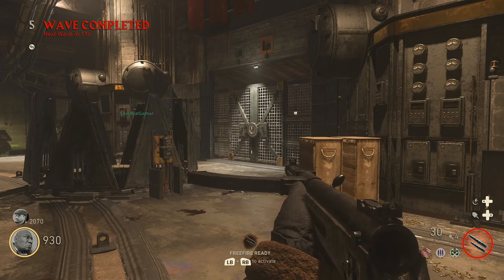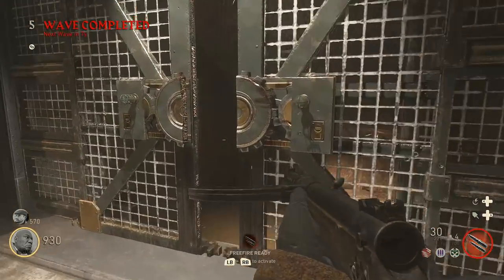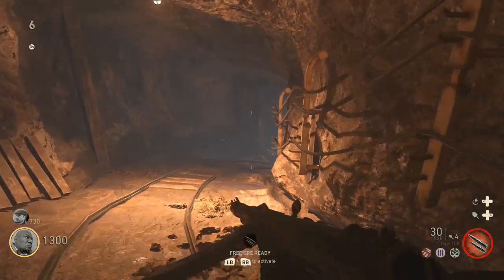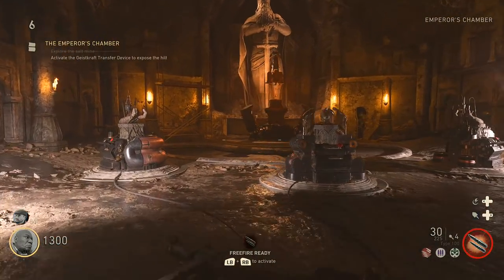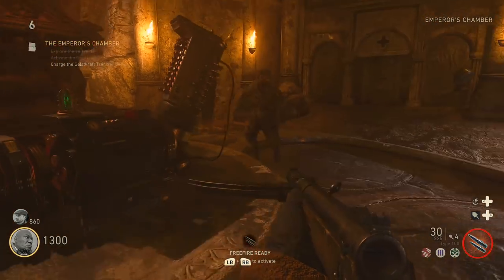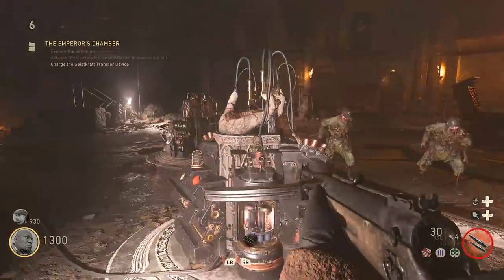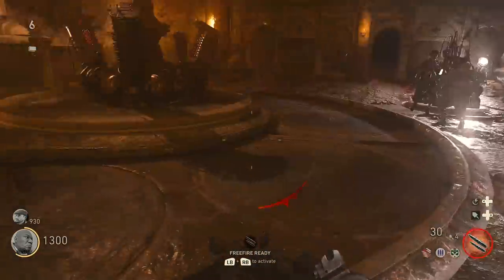Afterwards, return to the center area and raise enough funds to open up the door to the salt mine — the main door that wasn't available until we activated those fuses. Go all the way to the bottom of the salt mine to find the Emperor's chamber, and at the very back you'll see a large machine you can activate called the hilt.